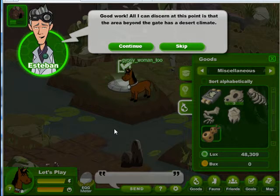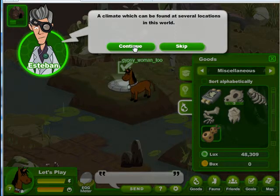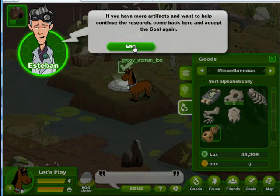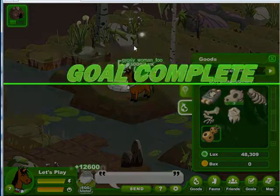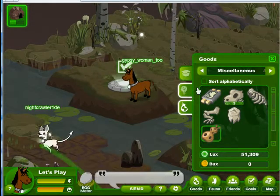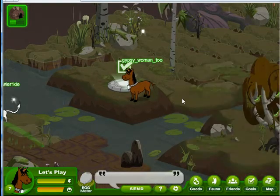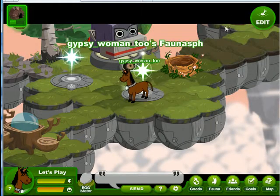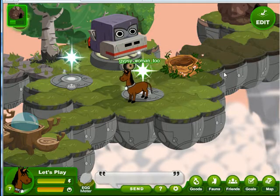Esteban says the only thing he can tell right now is that there's a desert beyond that gate, and he's going to keep working on it. Actually, if we do all the goals, that desert is there now. When the game first opened up, there was no world beyond that gate. There's our goal complete, and to reiterate, it is a repeatable goal and we can come back again. Let's pop home — thanks for being with us, we'll see you again next time. Bye-bye.